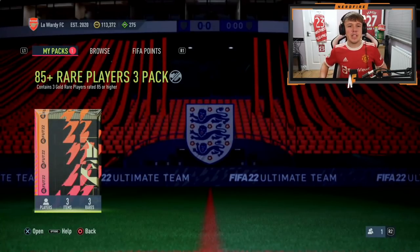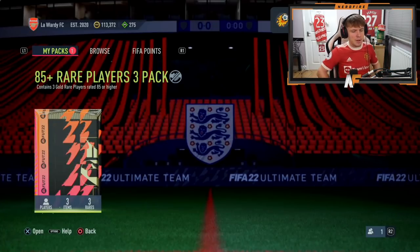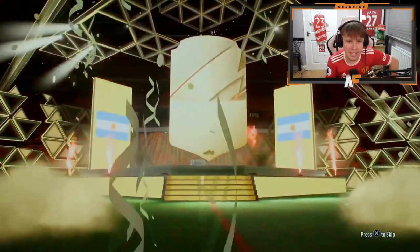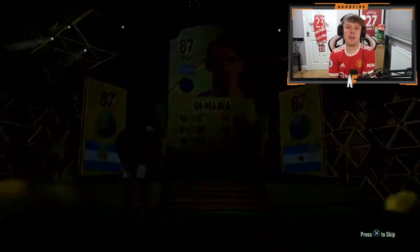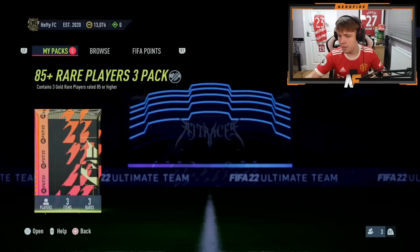Shout out to Mr Callum — pack twelve. He's an Arsenal fan so let's get him a Ramsdale. No — it's an 87, it's De Maria on the front. Anything good? Fabinho and Sommer. These packs have just gone downhill.